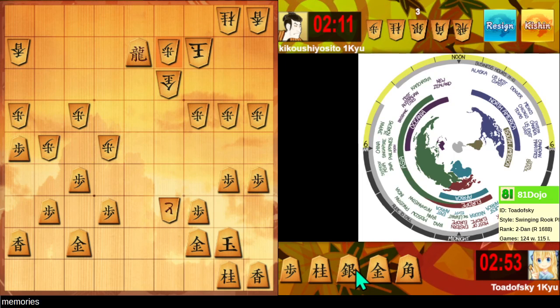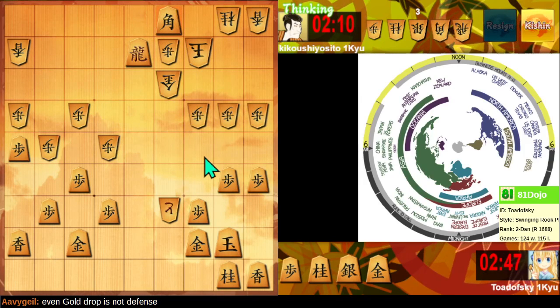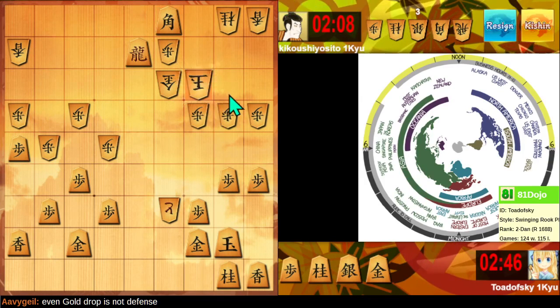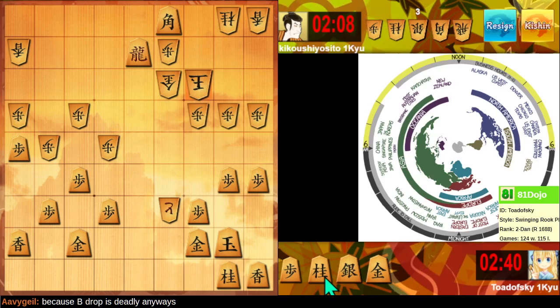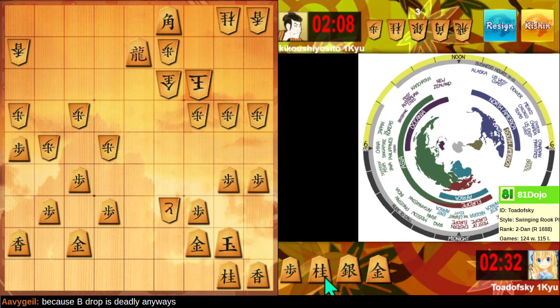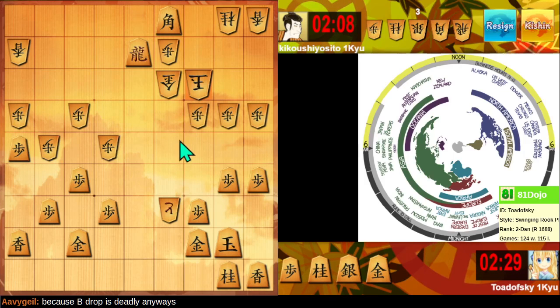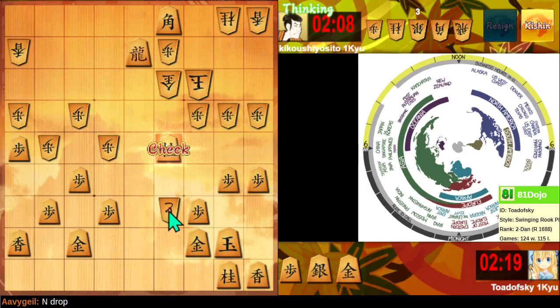This, in turn, lets me continue attacking. Let me check right next to the King. That'd be great if I had other pieces to attack with. Knight check, King, Gold, King, Silver, King, Knight, King, Gold, King, Silver — yeah, that's mate. Let's play again.